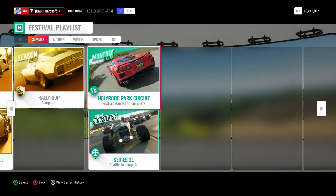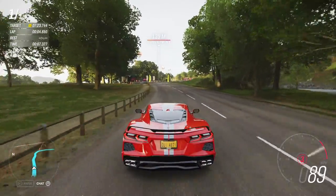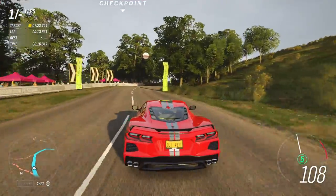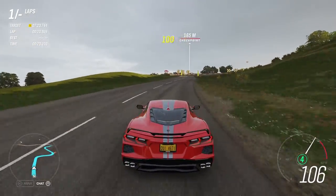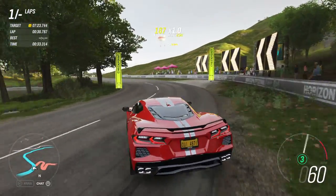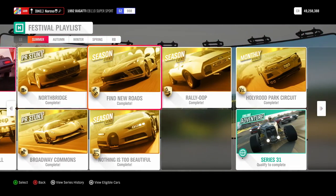The final thing I'll cover is the Monthly Rivals. The best advice I can give for this is just to take it slow, because your target's always going to be slow. It'll be a fatal mistake if you hit any walls, so just keep it between the lines — especially because this thing, being mid-engine rear-wheel drive, will love the great traction. And there we go — that's the majority of the season complete.